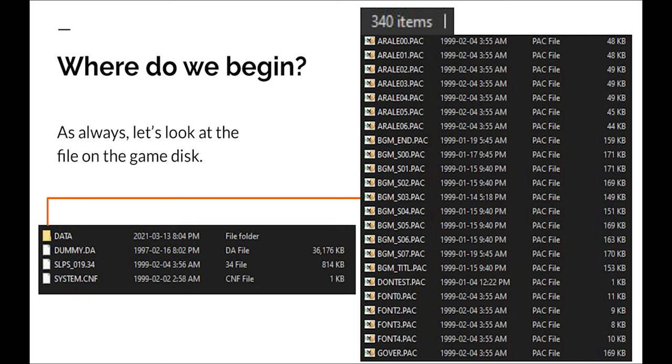So where do we even begin? Let's look at what files are on the game disk itself. If we put the disk into our computer, these are the files that show up. We have three on the top level: dummy.da, slpus01934, and system.conf, and then we have a folder called data which contains a bunch of .pack files.